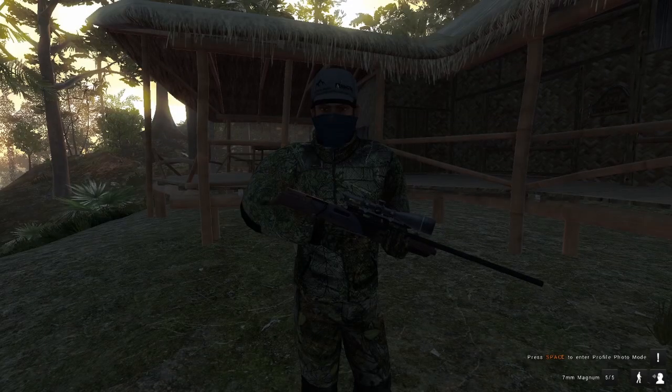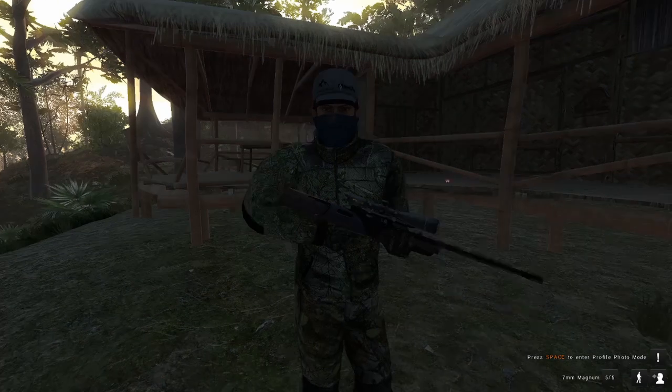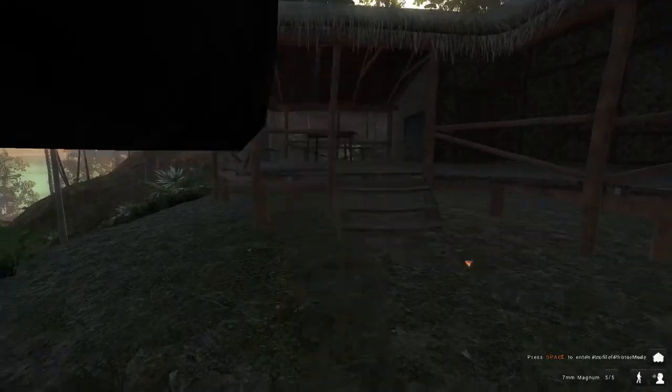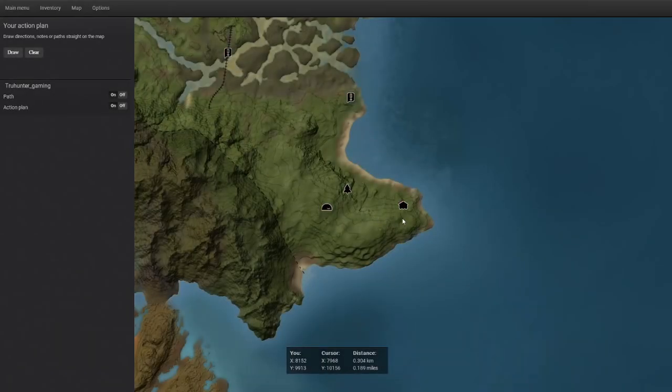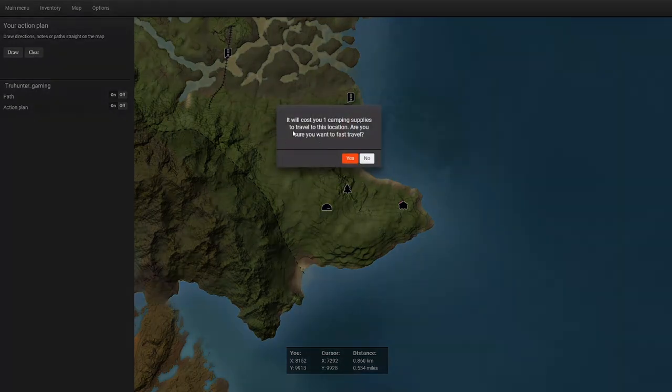Alright guys, we are back on Piccabeen Bay and we are going to be going after rusa deer today. Where I am starting at currently is the southeastern lodge right here, and my goal for today is to fast travel to this tent right here and see if there's any rusa deer nearby, and then we are going to walk to our tree stand right over here. So let's get on with the video.